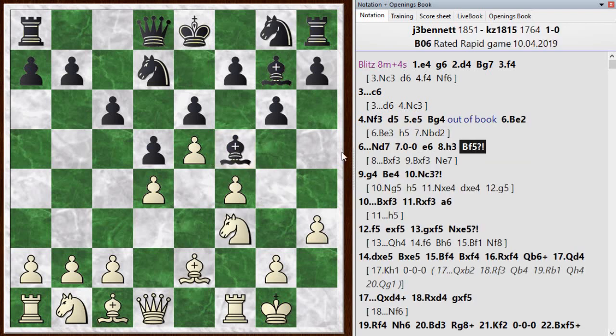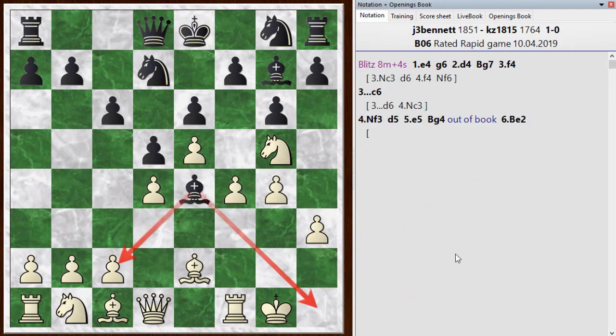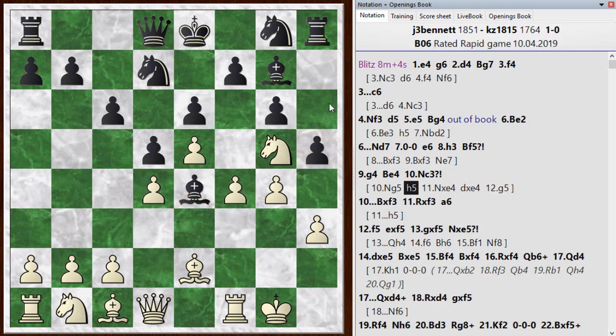He went bishop to f5, letting me kick the bishop around some more and gaining more space. There's a nice move the chess engine points out: when I play knight c3 I'm sort of letting his bishop exchange itself for the knight and get out of trouble without pawn damage. But I could have played knight g5 — now the bishop has nothing it can take. Say after h5, just trying to get some kingside activity, I would take the bishop and this pawn in the long run is going to fall. The engine pushes on with g5 to keep it closed, and I do have to be careful my development doesn't lag.